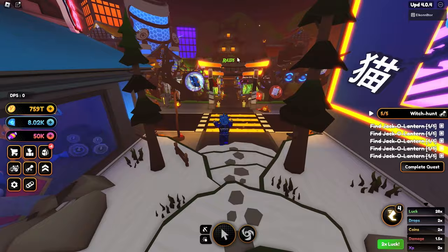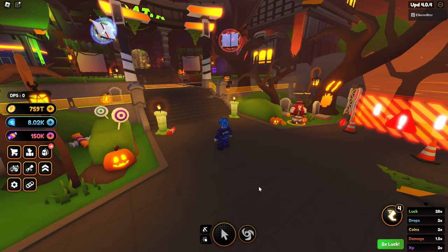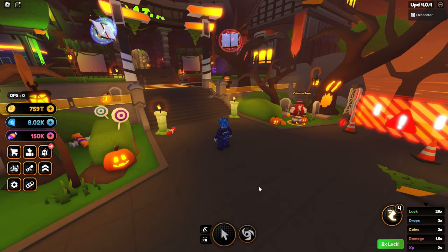We opened all five jack-o'-lanterns, showed you all the locations, and we even got five boosts and a little bit of candy out of it. Head over to Crimson Rose to complete the quest — she'll say 'Congratulations brave seeker, here's some magical candy just for you' and give you a bunch of candy. And that's how you complete the jack-o'-lantern quest, the Witch Hunt quest.